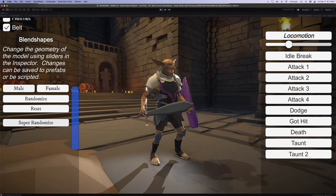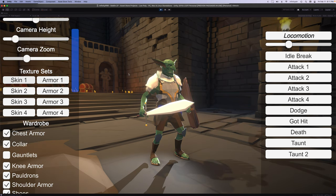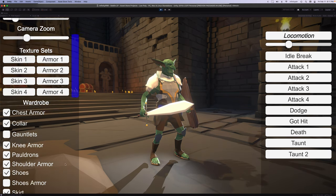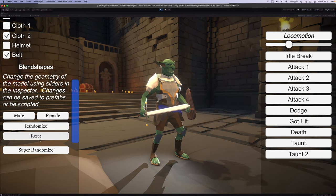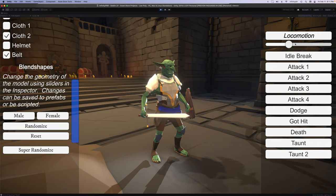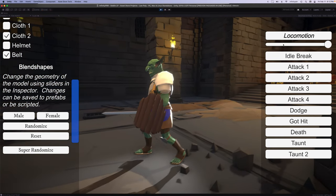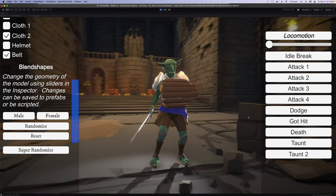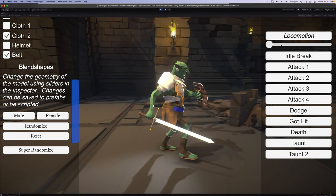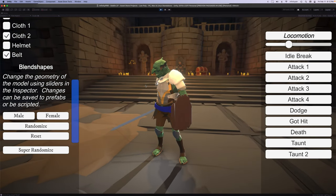I'm going to revert this back to the original color sets and reset the blend shapes as well. Let's check out the animation. We have our walk forward animation and our walk backward animation as well with a little guard up. And we also have our idle break.